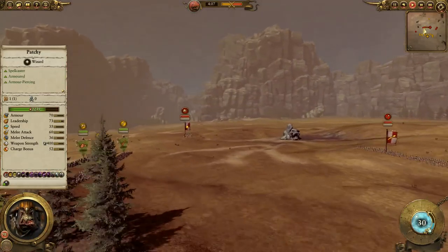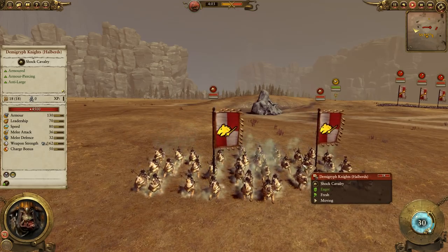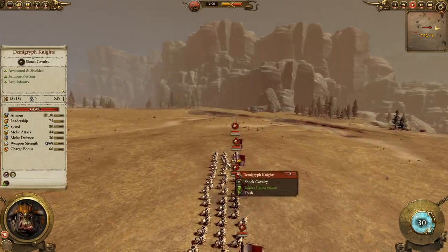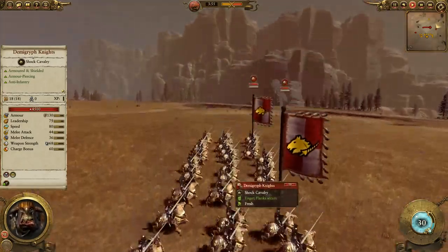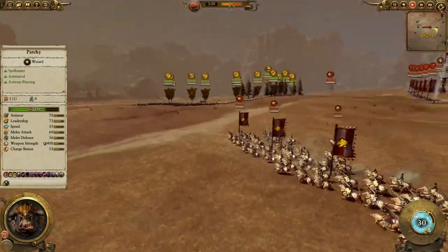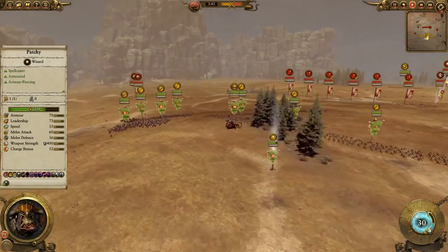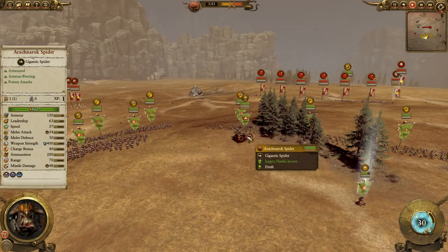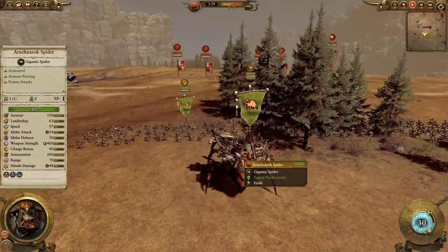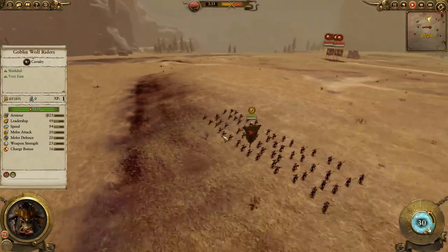He's got his line of spears and six Demi-griff knights — six units total. These two have halberds, so they'll have bonus versus large. Two of these have lances, and actually all four of those are lance. So most of his Demi-griffs are made for anti-infantry work, which against greenskins you do have to worry about versus cavalry and monsters like the Arachnarok. Even Demi-griffs with lances are going to be pretty effective against the Arachnarok.